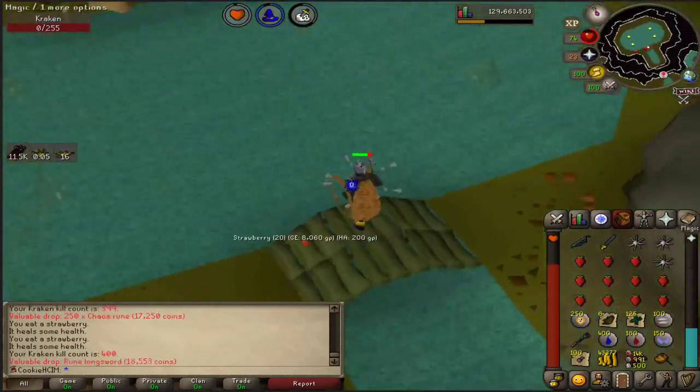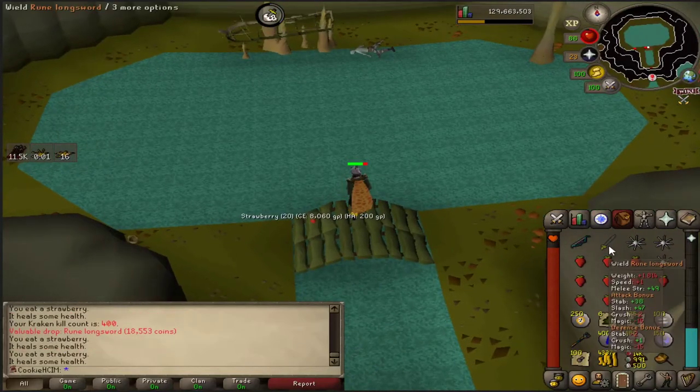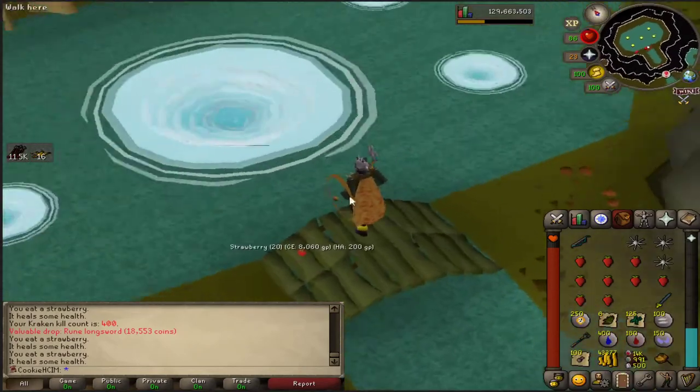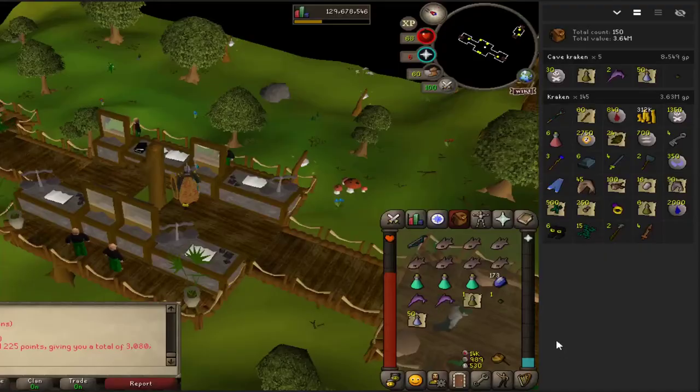Unfortunately no tentacles yet, which I would definitely want to collect to upgrade one of these tridents so it can hold a lot more charges. Beggars can't be choosers — I'll be happy whenever it comes. It registered 145 of my kraken kills out of 188 I think it was, and 3.6 million was made just from killing these — such a good money maker.